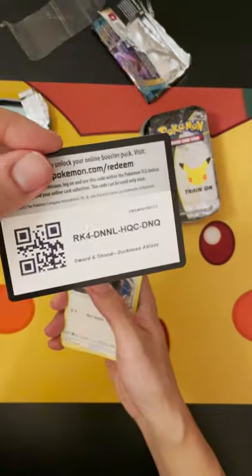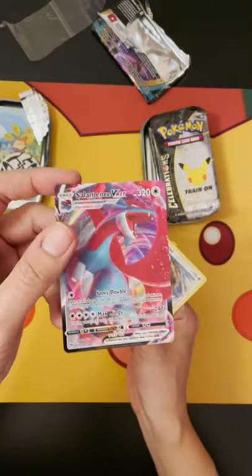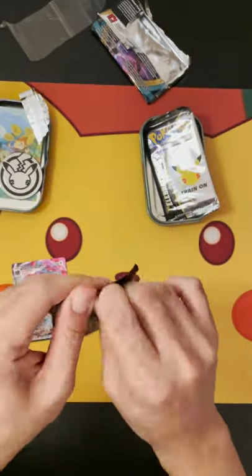Let's open the Darkness Ablaze one first and see what we get. There's a code card for you guys. And right off the bat we get a Salamence VMAX — very, very nice. Now we move on to the Celebrations pack.